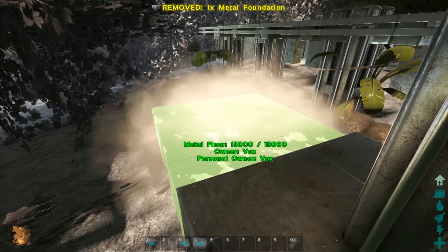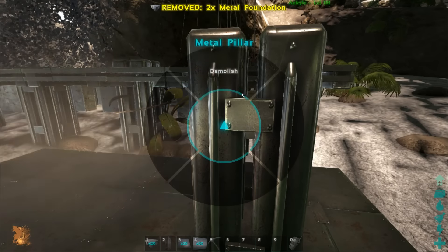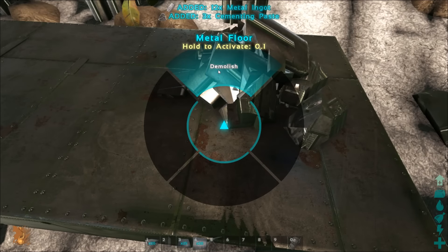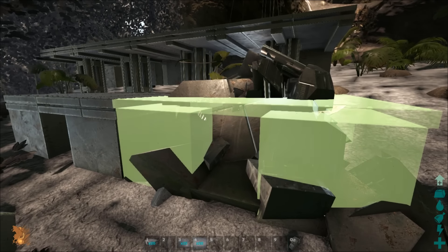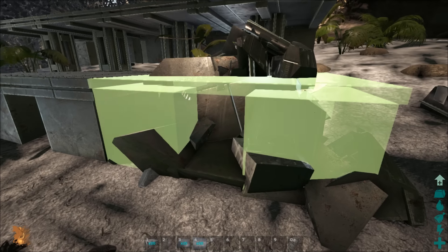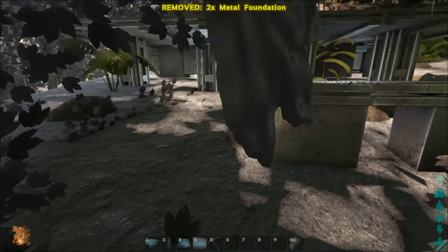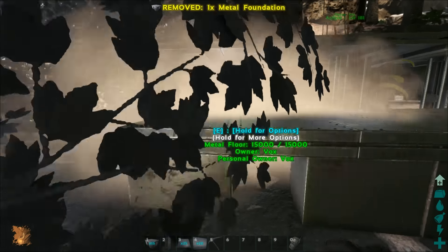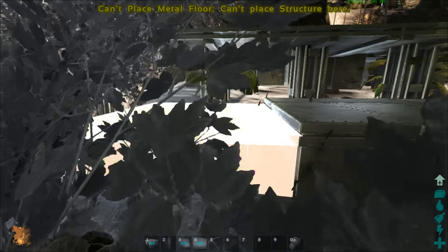We should be able to get some double foundations in here as well. At least we've got the double foundation on the front bit. That still keeps us properly protected because double foundation means double health — not double strength, it's not like your foundations are going to be punching people or lifting weights.